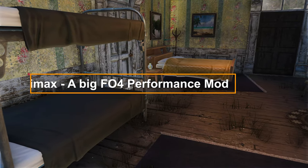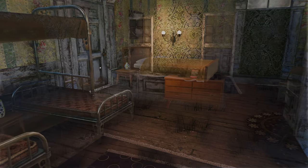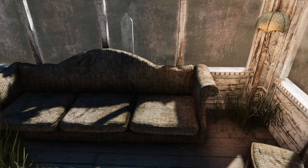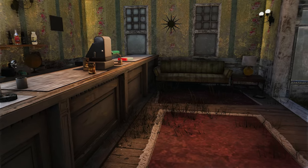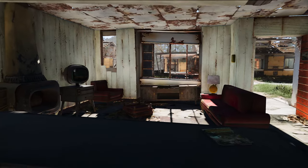Next up is a part of the OptiMax, a big FO4 performance mod series, namely Set Dressing. Set Dressing optimizes and beautifies the set dressing textures in Fallout 4. It uses artificial intelligence to generate textures, improving performance by using large textures for large objects and small textures for small objects. This mod can increase FPS compared to the vanilla game.